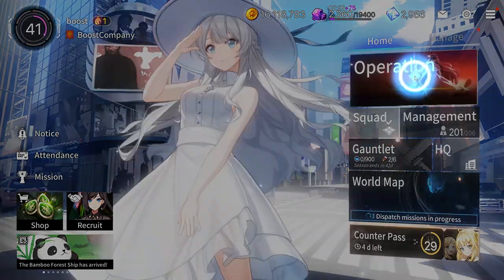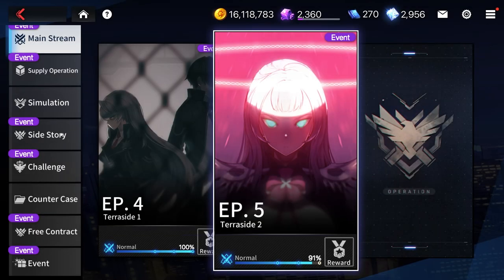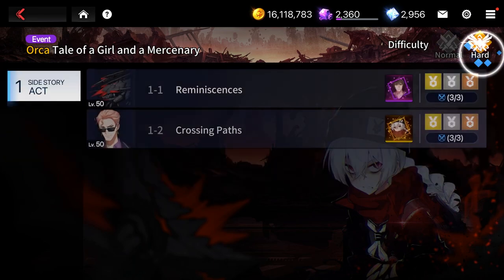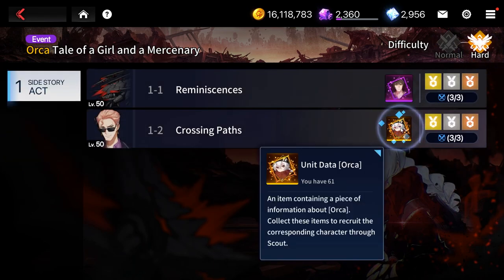Mistake 6: Missing Side Stories. You should definitely do side stories because you can get free SSR employees from them. Even though she is in SSS tier, I see a ton of people using Orca in PvE and PvP, and you can get her through this side story.